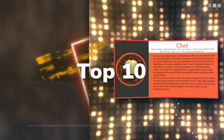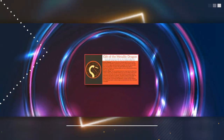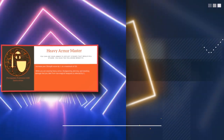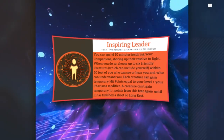In D&D 5e, you can take feats instead of increasing your ability scores whenever you reach a level that allows you to do so. They're used to further customize and build your character in ways that you wouldn't be able to do otherwise. Some can increase your effectiveness in combat by allowing you to bypass resistances when dealing damage, while other feats might be taken for role-playing and flavorful purposes. In this video, we'll go over feats that don't necessarily increase your damage output, but instead provide more utility and variety to your character as you progress.